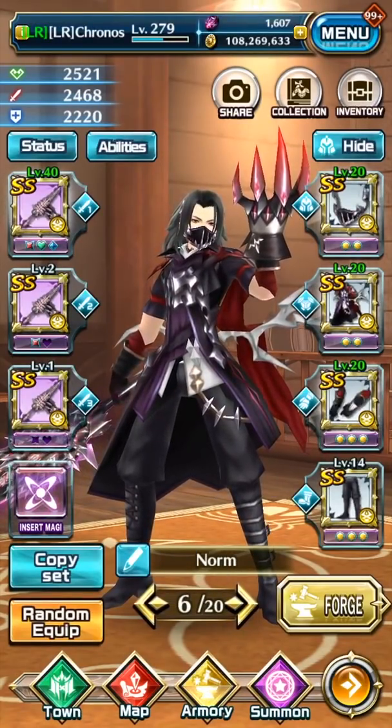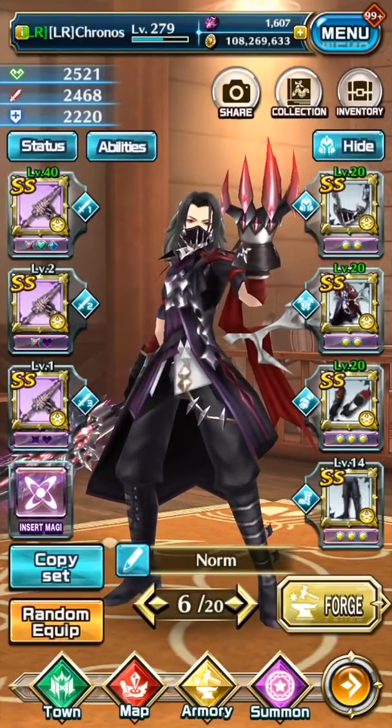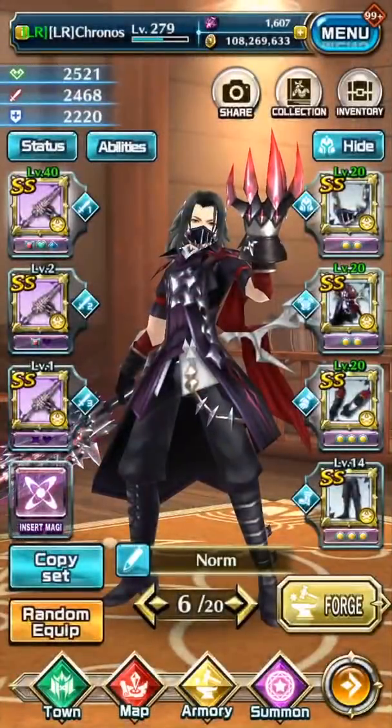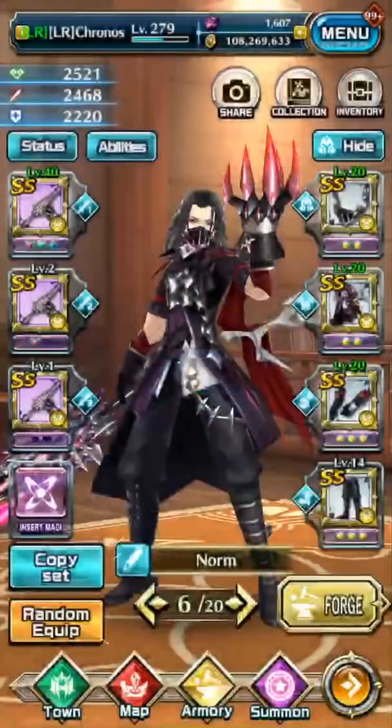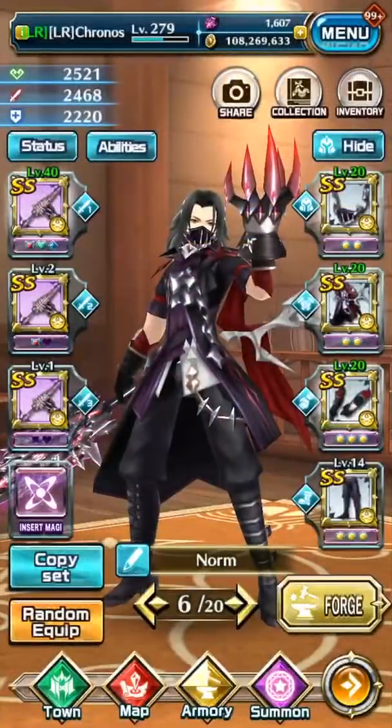I've also seen posts on Facebook asking why seven — well, that's for the abilities. So with lightning damage on the armor counted up: lightning damage 126%, dodge distance 21%, damage to fatigued enemies plus 252%.